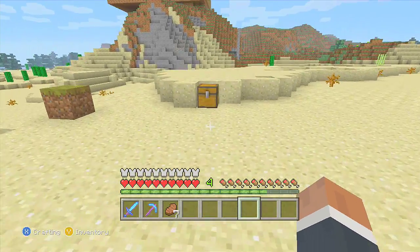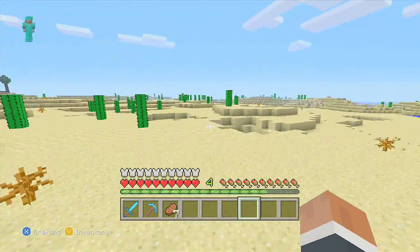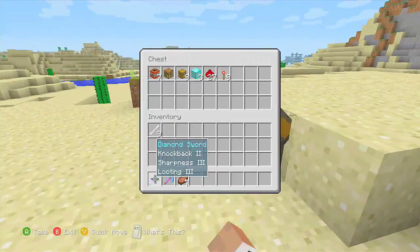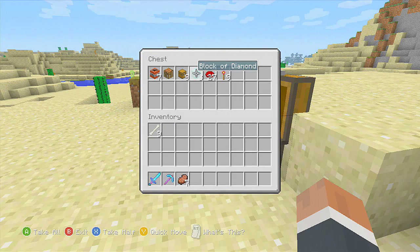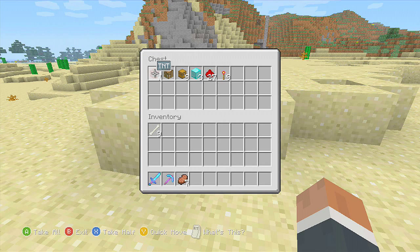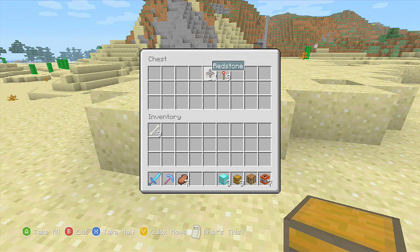Hello YouTubers, this is Sour Patch Riot coming at you with a Minecraft tutorial on how to duplicate blocks. You can only duplicate blocks like blocks of diamonds, blocks of iron — anything that can be broken down into other objects. What you're gonna need is TNT, a crafting table to make your diamonds back into blocks, a chest, blocks of diamonds, redstone, and a redstone torch.